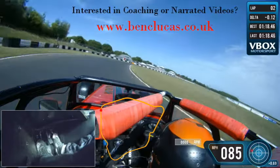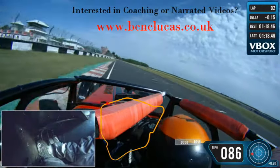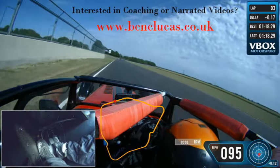Here I am at Castle Coombe in a coach from Academy Car and I'll talk you through a couple of laps. The first kink right we come to is called Folly, and that's easily full throttle, which then leads us into Avon Rise and Quarry.